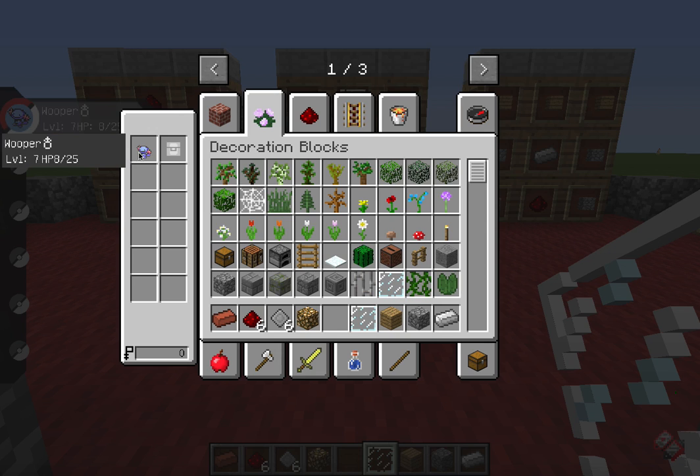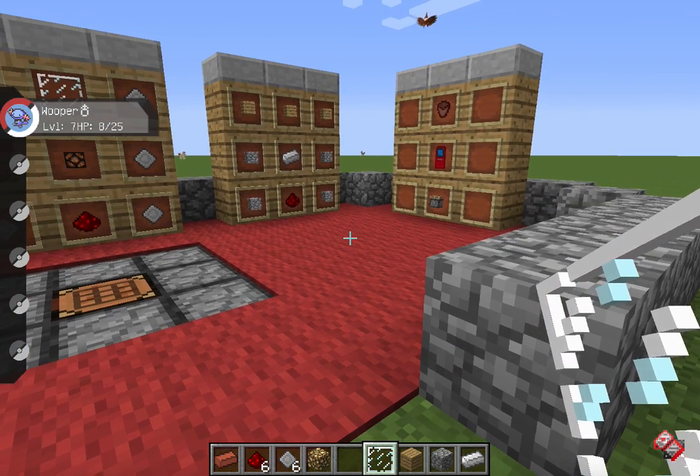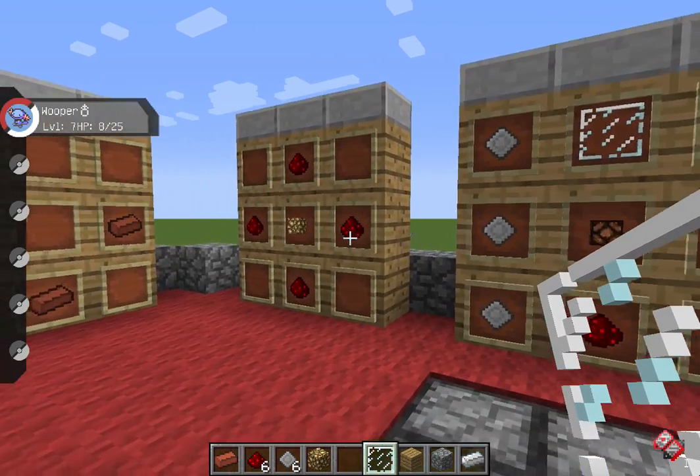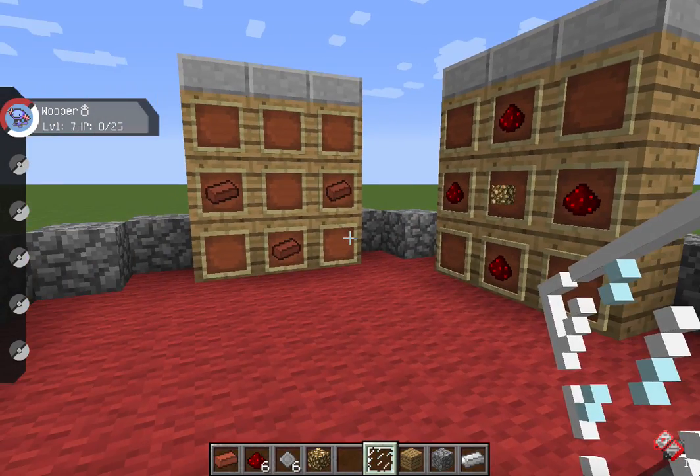For example, if I put my OP Hooper in — a Hooper and another Hooper, obviously of different genders or a Ditto — you would get a Hooper egg. But yeah, this is all the stuff you need to make the Ranch Block, and I'll show you what the Ranch Block actually is afterwards, once we've made it with the items in here.